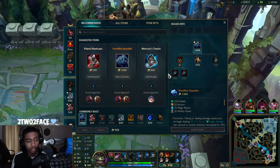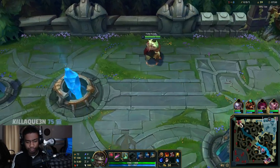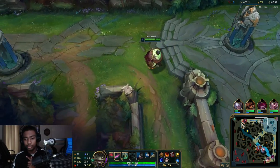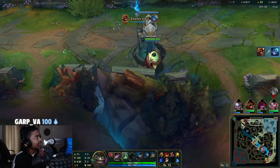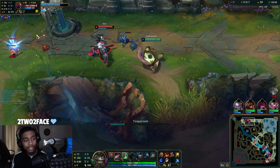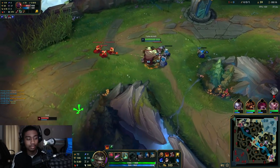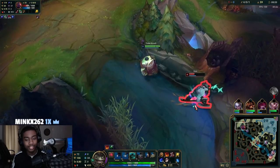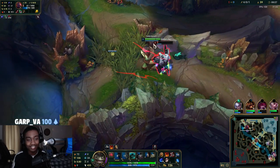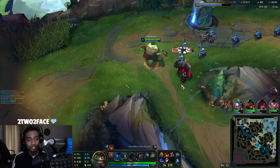Actually, I could go Plated Steelcaps because there's actually a build with Winter's Approach that's really solid. Typically you'll build Plated Steelcaps on first recall — you won't have Winter's Approach stacked yet, but it's fine. It just has to be within your first couple of recalls, it doesn't have to be the first recall. Oh yeah, he's dead unless he ults here — nothing stops it. See if I can W in and land a Q. Bro, you can't run — I love this rework!